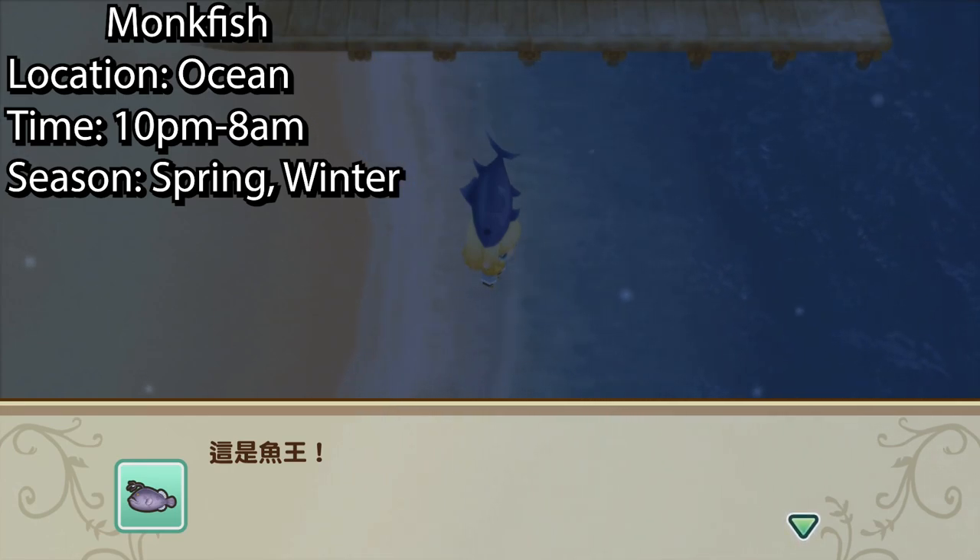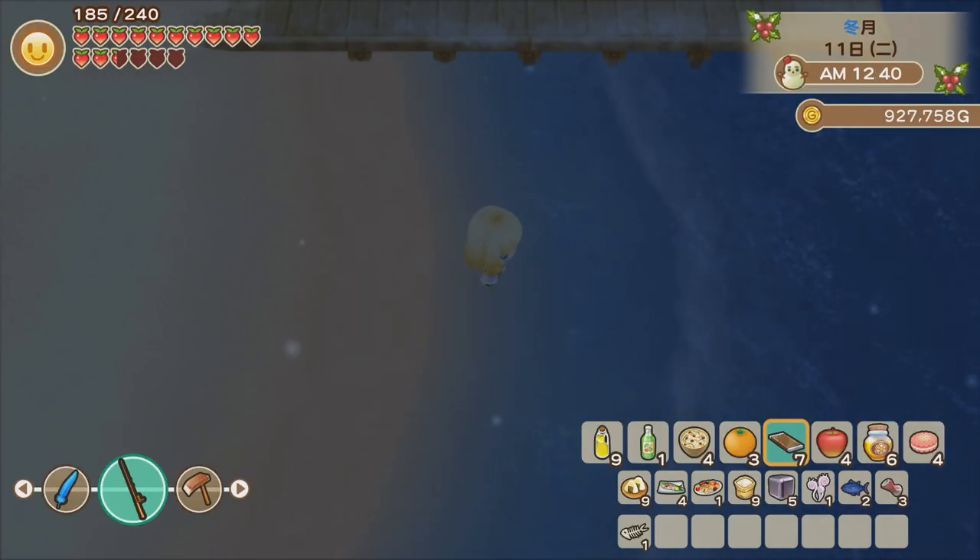The first king fish we can catch is called the Monk Fish. We can catch it from the ocean between 10 PM and 8 AM, and it can only be caught in spring and winter. This is also the first king fish Milky caught in-game because its unlocking condition is pretty easy.